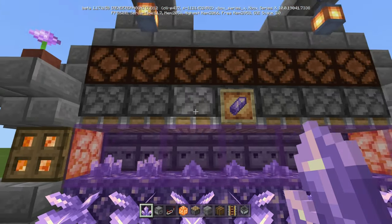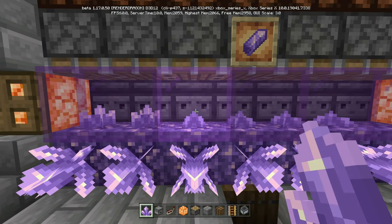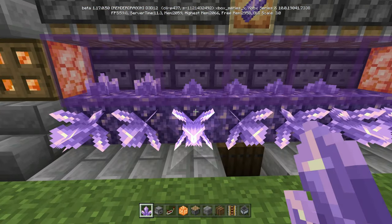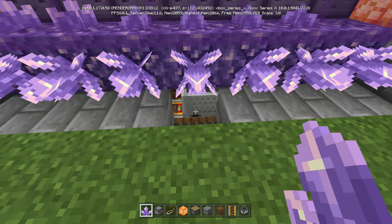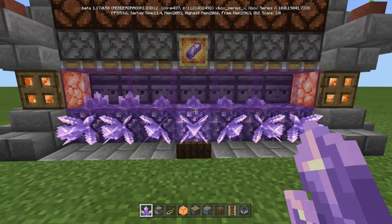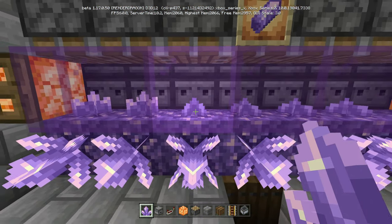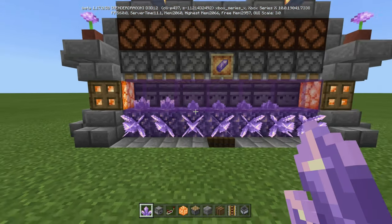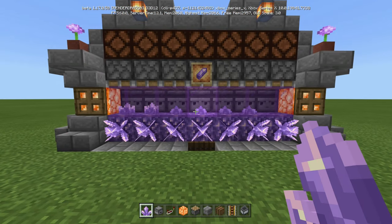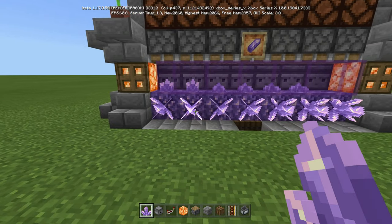Essentially, there are four growth stages. Those observers, using the system underneath, will detect all of the growth stages. Once it gets to the fourth one, the piston will push it down. There's a minecart with a hopper underneath that actually collects it and sends it into the barrel. Then the piston pushes down again to reset the farm so the observers go back to zero and can observe the four growth stages again. It's the exact same system I used for my pumpkin farm auto carving system.